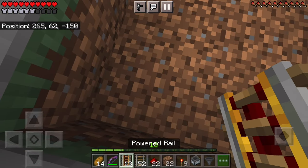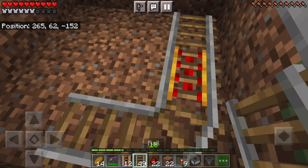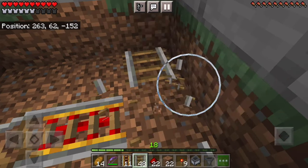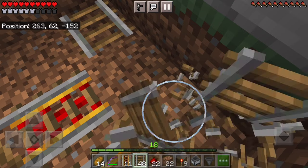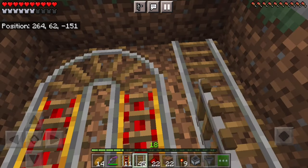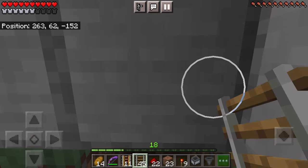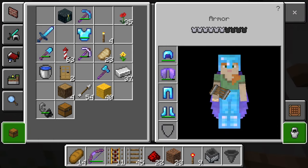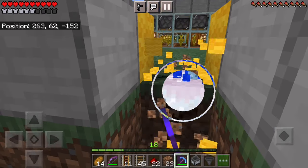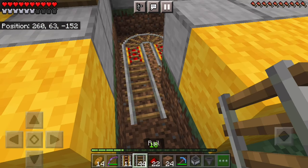Fill in with redstone torches on the bottom, then put your dirt blocks back here. We're going to do a very similar design to what we've done with the pumpkin farm, going around here. We need to decide where we want the chest to go — we'll break these blocks and grab the pickaxe. We'll need to make sure it goes all the way out and leads into our chest so we don't have to keep coming in and out.